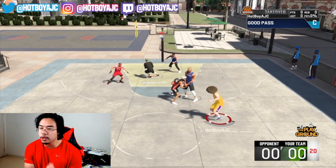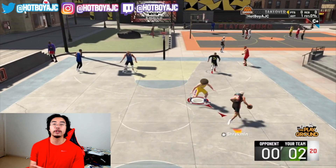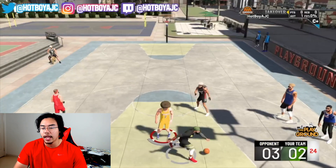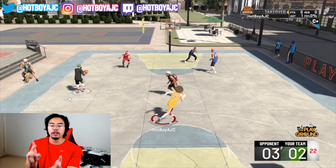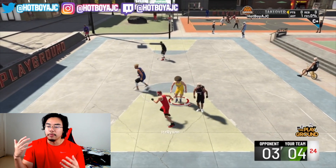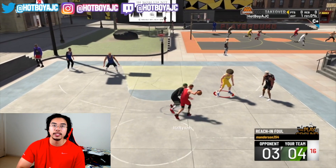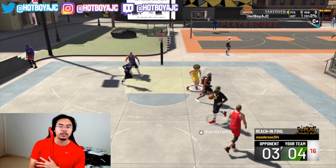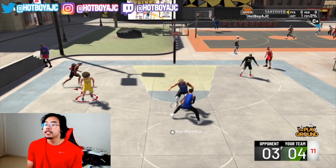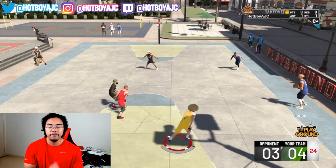I still think Hot Zone Hunter is a really, really good badge — it's still a must-have badge. I know it's a bit harder to get your Hot Zones now, but once you find them, it's game over. You're going to be greening it every single time. Try to max this badge out no matter what build you are. I'd suggest Quick Draw, Range Extender, Hot Zone Hunter, and maybe Catch and Shoot on bronze. To get your Hot Zones, you still need to be able to hit those shots — so have Catch and Shoot on and Corner Specialist too. Those two help you get your Hot Zones fast. They reset every 30 games, so trust me — 30 games is a lot. It's still a must-have badge. Max it out if you can, even if you're a big man or a guard, because you're going to hit so many more shots effectively with this badge on.